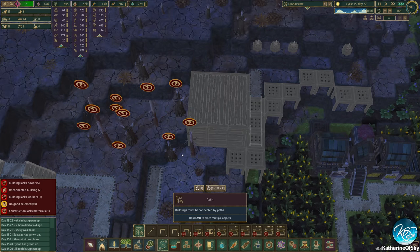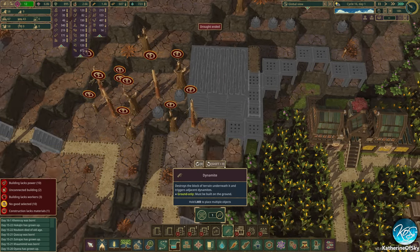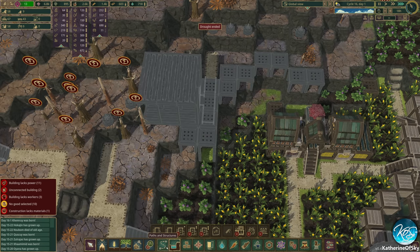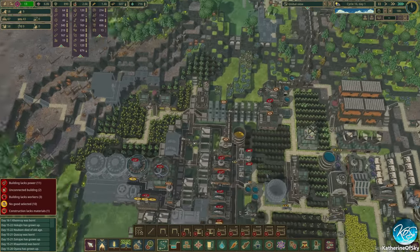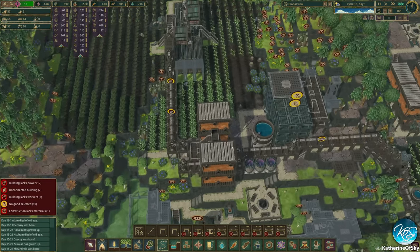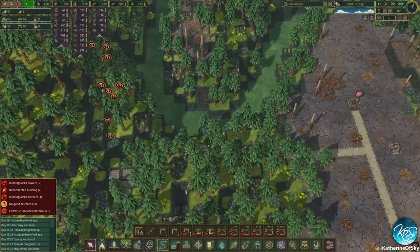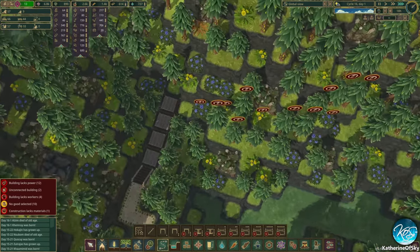We could do this though — if we delete these three spots as well and then take the road that way. Today I kind of want to explore the idea of maybe even moving people here permanently to live in these houses and work on the fields here, but I do want to get this section done first.